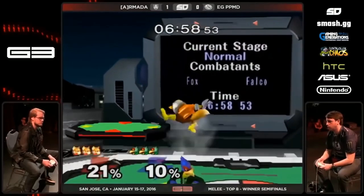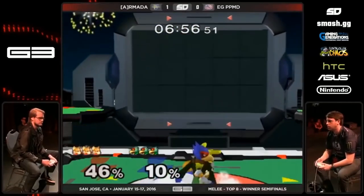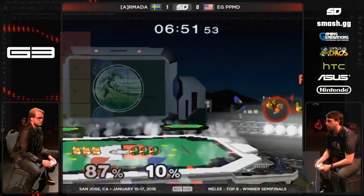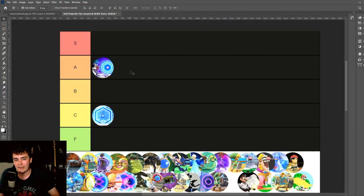Obviously a lot of Falco fans from Melee were upset that his Reflector got changed so dramatically — it's one of the most iconic moves in Melee — but they needed to differentiate Falco significantly more from Fox. I'm generally a fan of doing that for every semi-clone, even popular ones, and as time went on it's just become more and more clear to me that they made the right decision with Falco.